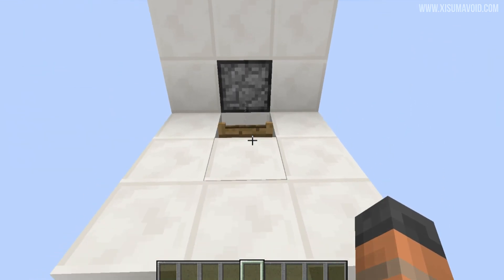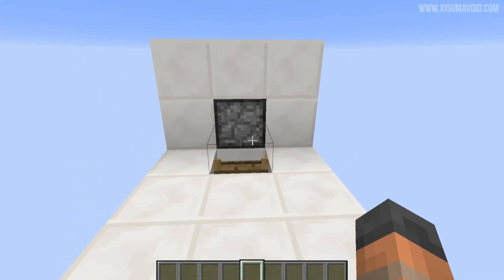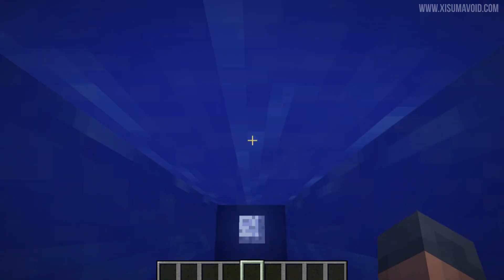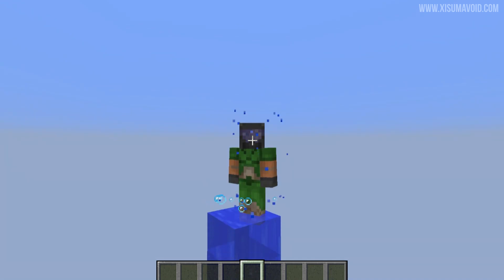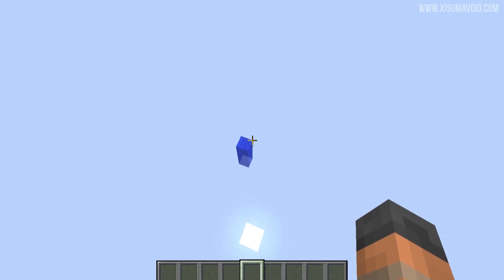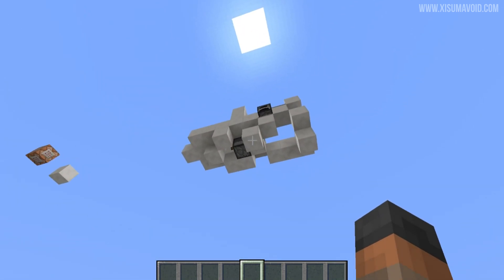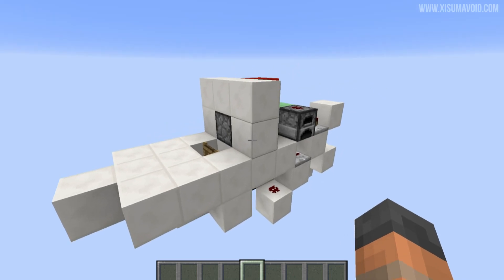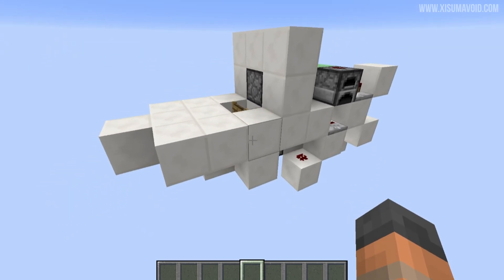This water descender can temporarily create some water for the player to fall down in and make their way safely down below. The way you use this one is extremely simple — just hold down forward, then let go and you're going down in the water. As you can see, we are safely making our way down. I didn't have to hold down spacebar or anything like that to stay in the water; all I had to do was walk forward, which is why I think this design is really really good.